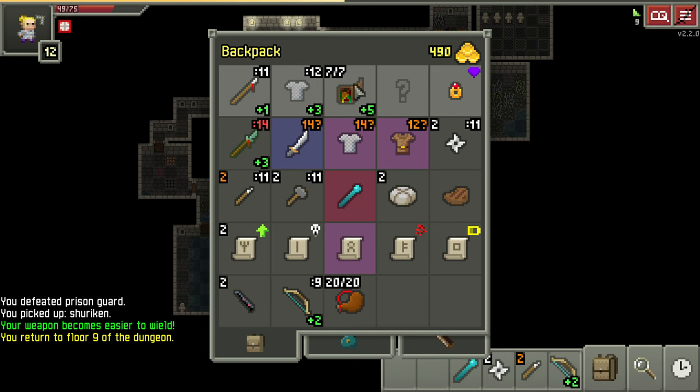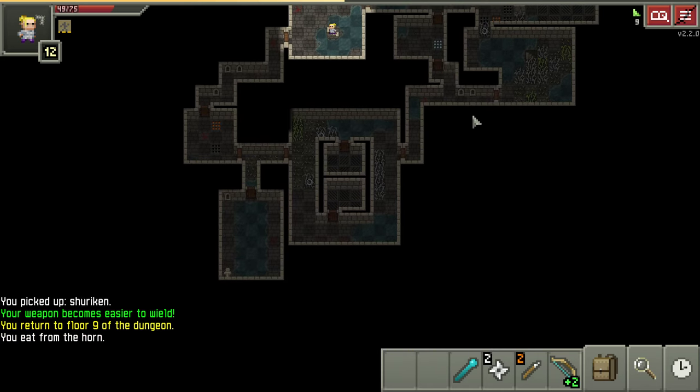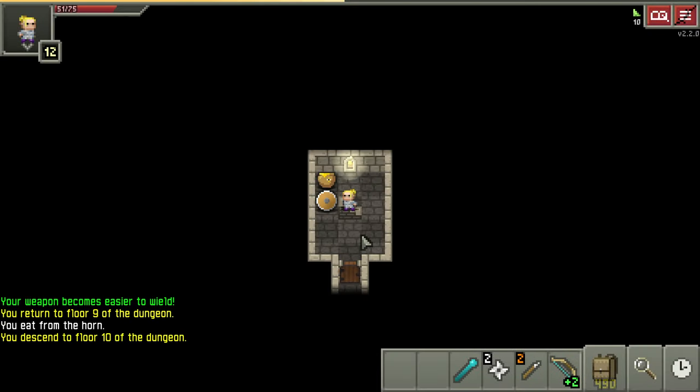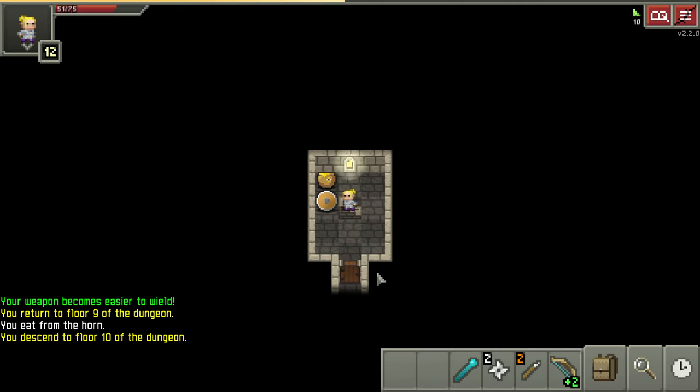We're going to throw all of our upgrades onto the glaive and make it hit as hard as absolutely possible. Let's go ahead and eat out of this - why not? We could also take little snacks out of it and have a haste all the time, which could be interesting. Time to fight - I think we're pretty good with our bow and our armor.